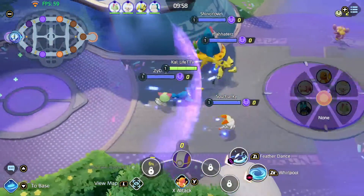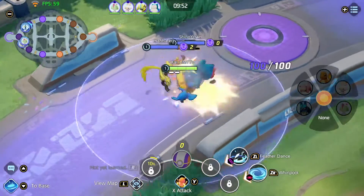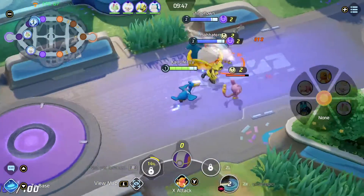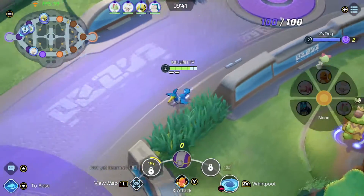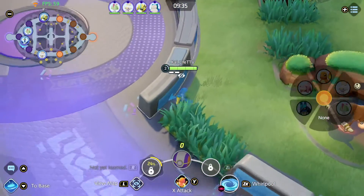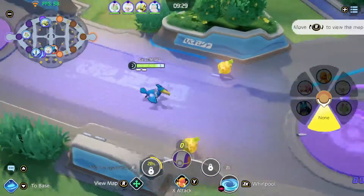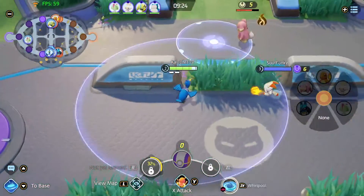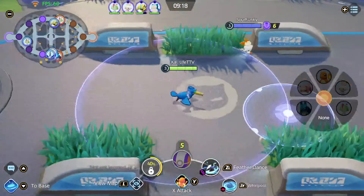What's going on Pokemon trainers and friends, it's your boy Calife here bringing you another Pokemon Unite video — today we are playing Cramorant, the bird boy. My teammate decided to go top lane so I'm going to go bot lane and help out. Cramorant is pretty cool; I think he has one of the strongest Unite moves in the game — you cannot even get within radius of this guy.